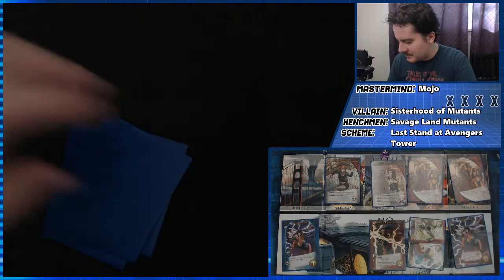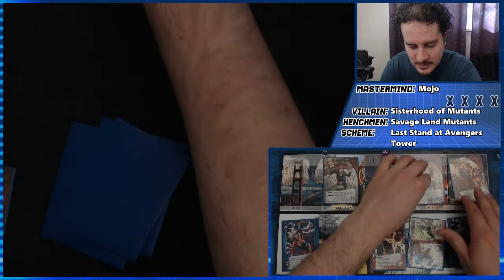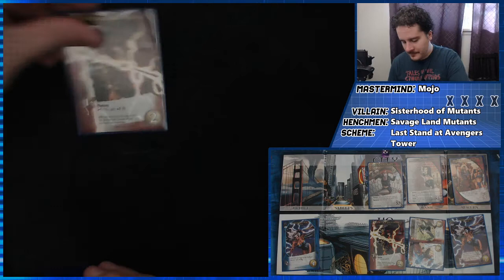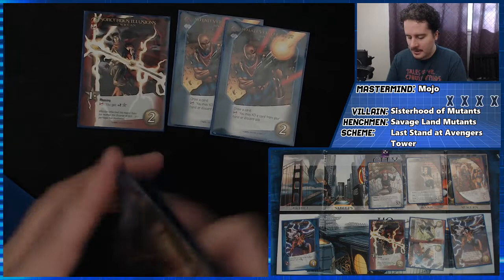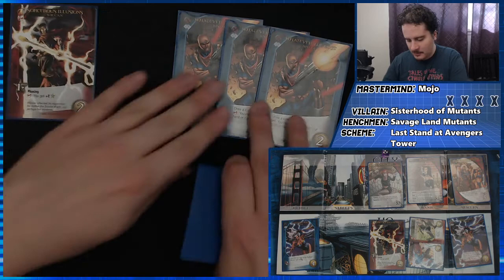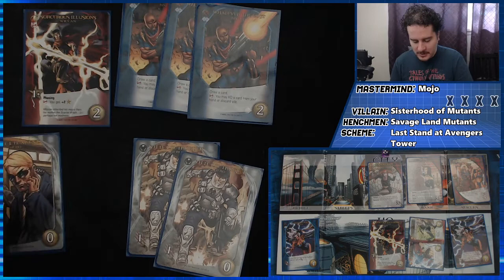Evil card for the turn — Savage Land Mutants. I have four attack, so yeah, I would have actually killed the Savage Land Mutants — not Selene. We draw an extra card. This could do something. We're going to draw a card and KO a card from my hand or discard pile — let's start getting rid of these gray heroes. Draw another card — let's KO another. Things are coming up Milhouse. Draw a card, KO a card from hand or discard pile — let's get rid of another shield agent. We have one currency this turn, but more importantly we just got rid of three bad cards from our deck.